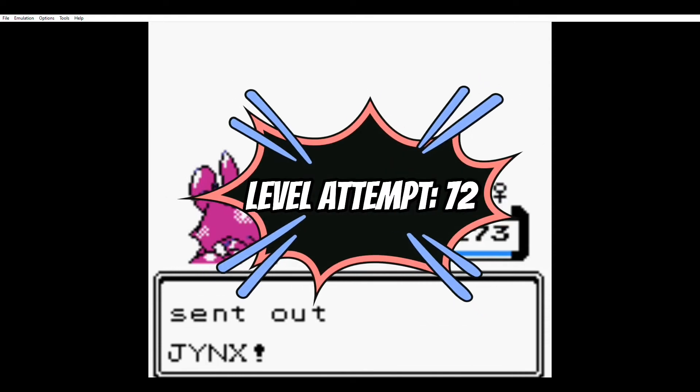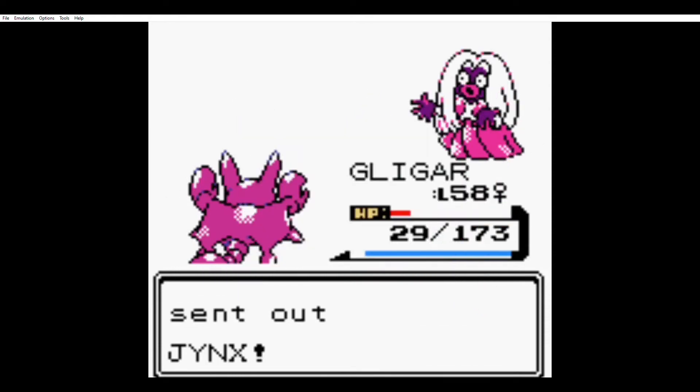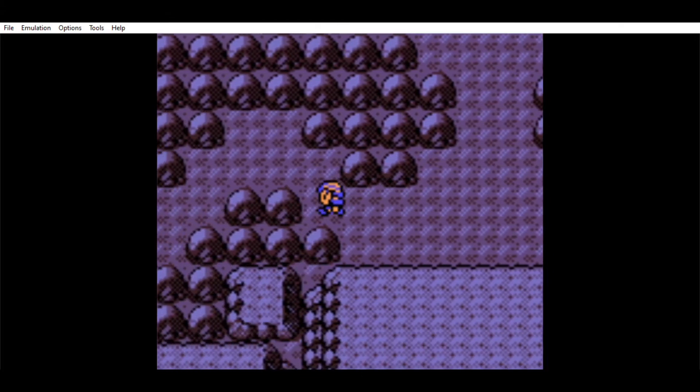The next attempt was at level 72. Will this time wasn't an issue at all — I was able to one-hit KO most of his team and didn't take as much damage.